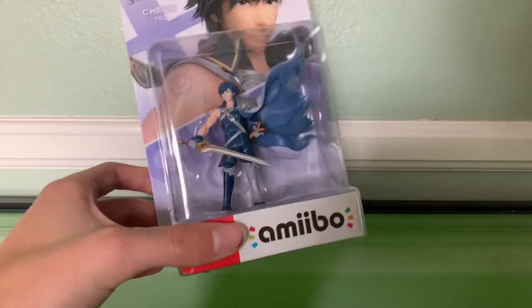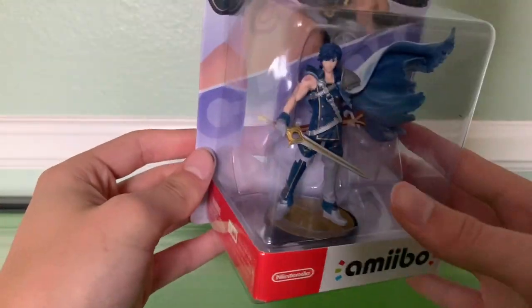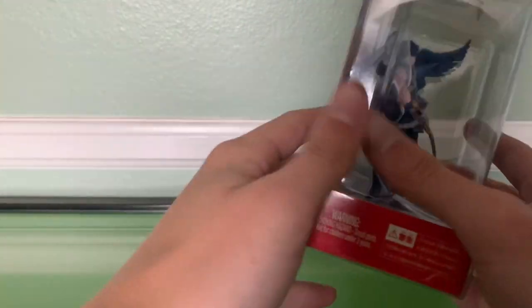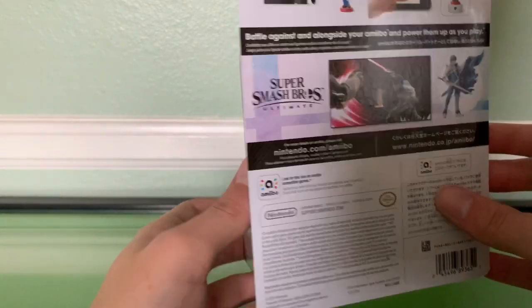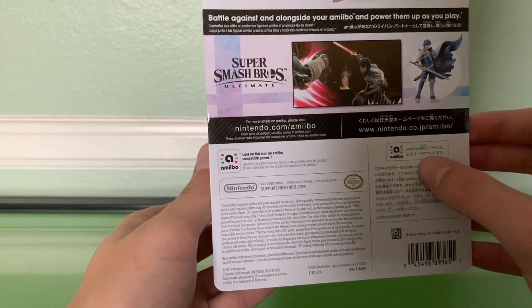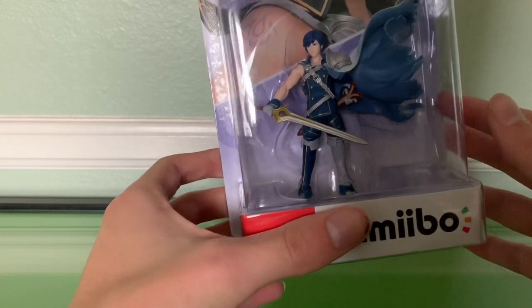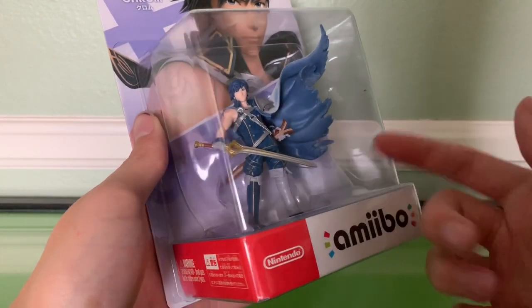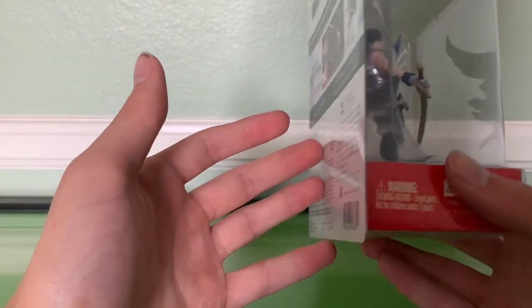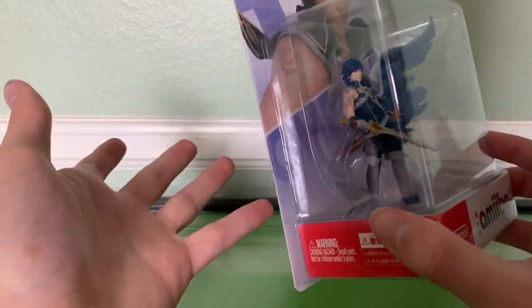Let's start off with Chrom. I don't really know how I can describe how Chrom looks in here — he's blue. Chrom was one of the few Echo Fighters I was really wanting. I didn't really care much about Richter when he was revealed, didn't pay much attention to Dark Samus, and Ken was one I was kind of looking forward to, but I think Chrom was the one I was looking forward to most, even more than Daisy.